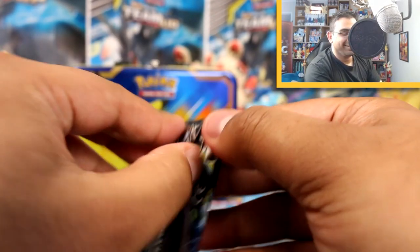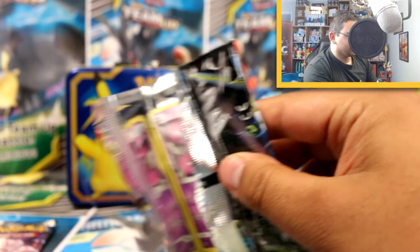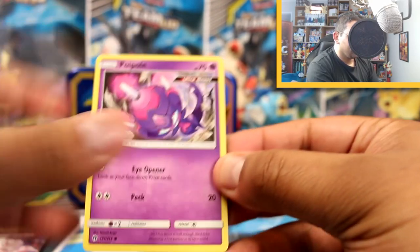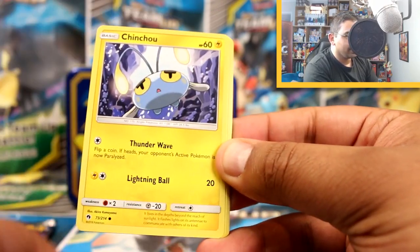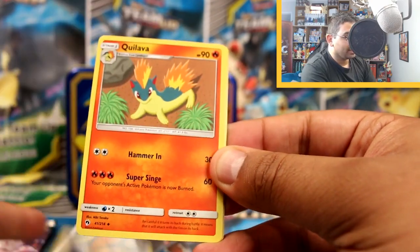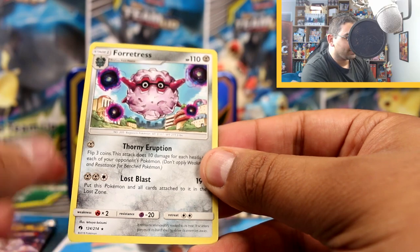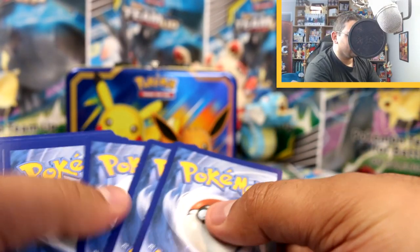Okay, Lost Thunder now — last two packs. We've got Poipole, Combee, Houndour, Cutiefly, Chinchino, Water Energy, Stantler, Quilava, Girafarig, Silcoon Reverse, and a Forretress Rare!